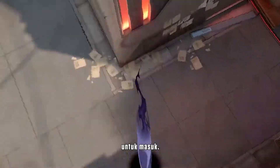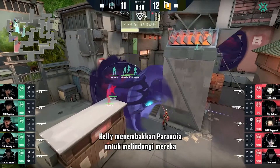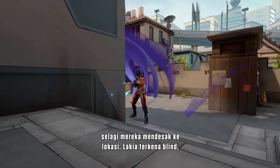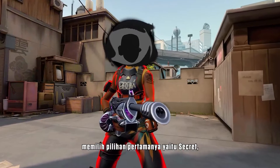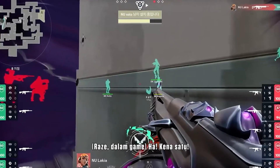Now it's time for Damwon Kia to make their entrance. Kelly fires off a Paranoia to cover them as they push onto site. It blinds Lakia, but it's not enough to stop him from getting that first pick onto Secret, putting New Turn at a man advantage.